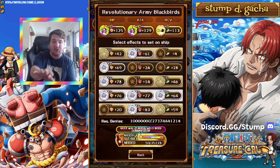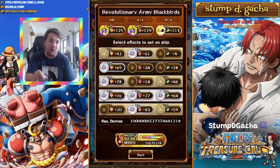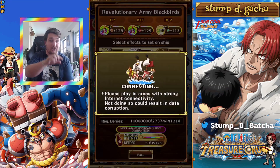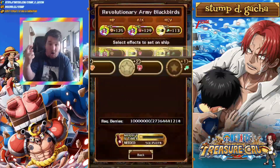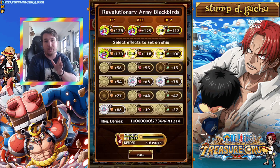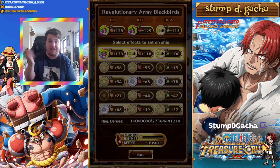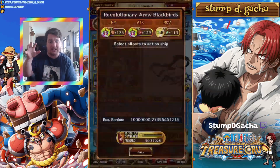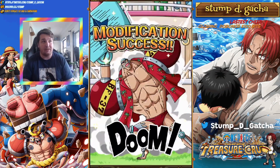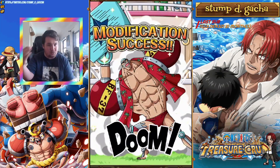Once you get to the point where you've spent 50,000 cola and a bunch of time, it gives you a guaranteed 2 four-stars and 1 five-star. Once you click the button, you're going to see the super success. We needed 121 in attack and at least 121 in recovery. It's not as good as what I already have, so we're basically going to keep clicking the modify button. The upside is you don't have to select something to overwrite what you already have.